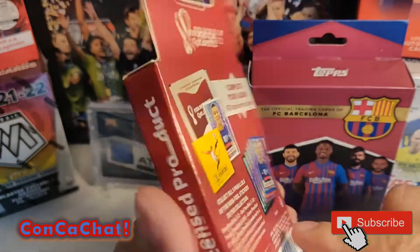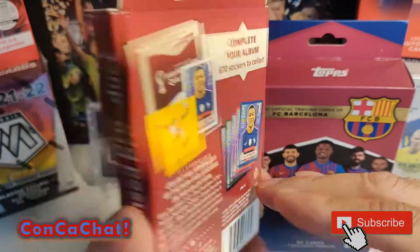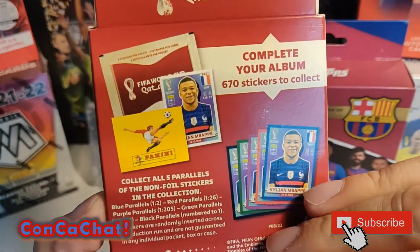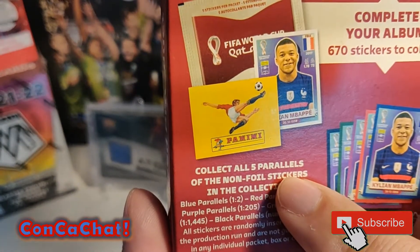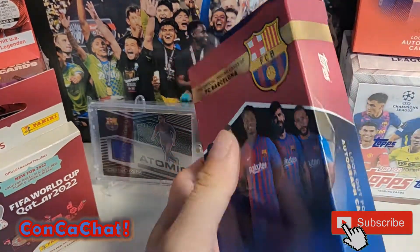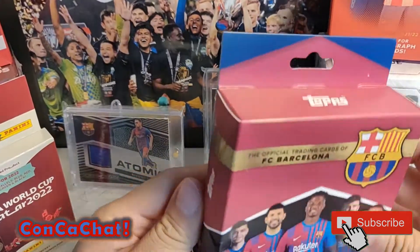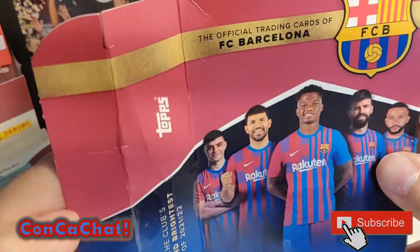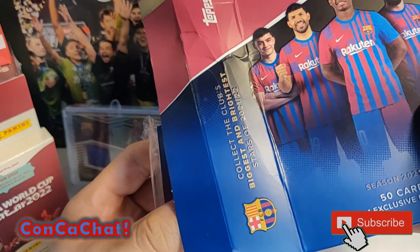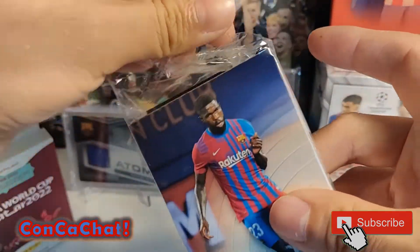These are Panini cards - World Cup is coming up here soon, so I figured I'd go ahead and open up and see what this product is all about. I believe these do bring parallels in the collections. Let's get started - I'll open up this Barcelona pack. We're gonna be looking for Gavi, who's popular right now, and probably Pedri. It's one big pack.